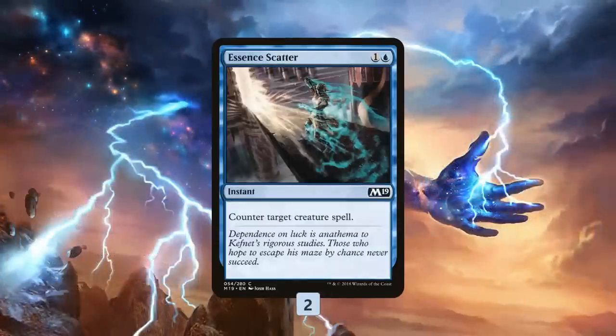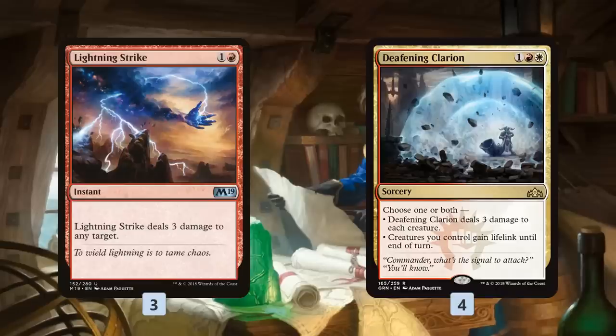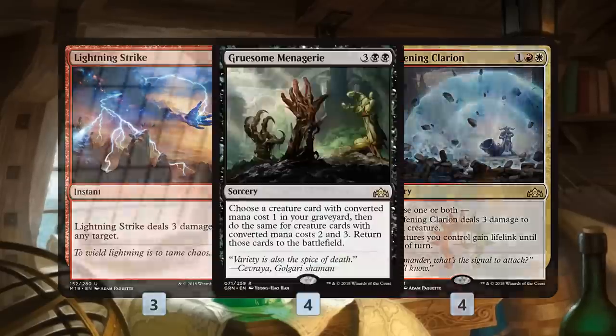Essence Scatter gives us a little bit of defense, countering a creature — kind of like a removal spell that works on the stack — while also getting another spell in the graveyard. And then we have our actual removal: Lightning Strike and Deafening Clarion. Deafening Clarion sweeps the board and can also gain us a huge chunk of life with our Drake. Lightning Strike is really important because if we want to win the game right away, we can send a Lightning Strike or two at our opponent's face, reducing the number of spells we need in our graveyard.